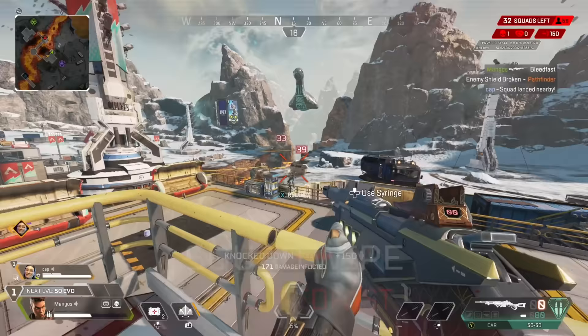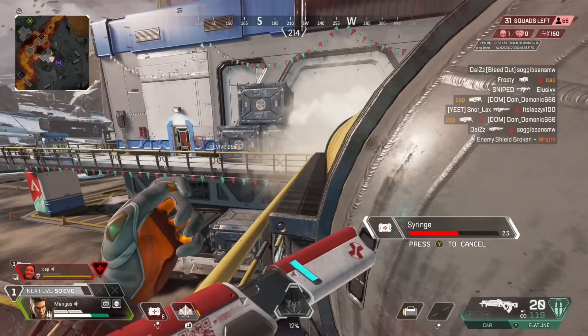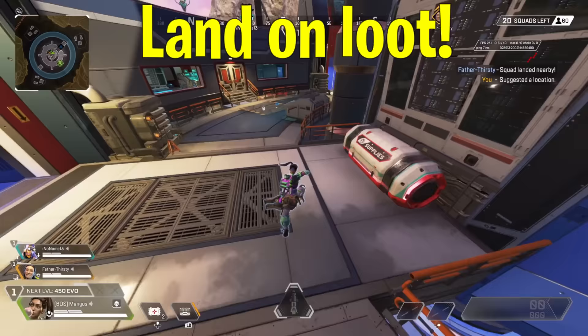Second is whether landing in an area could get me pinched or trapped. By trapped, I mean either getting surrounded by multiple enemies or multiple teams, or even trapped by the map itself. This is mostly applicable at an edge POI like Climatizer or Dome — anywhere the map runs out of space. If things go bad and you don't have a good area to fall back to, that could harm you.